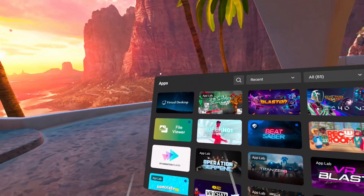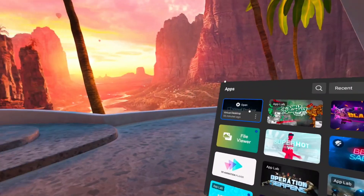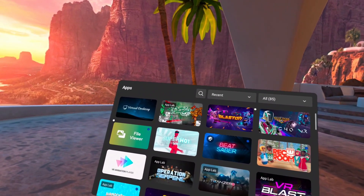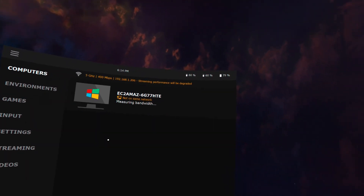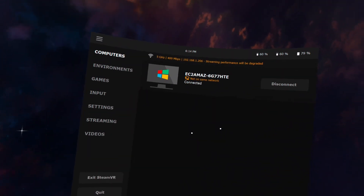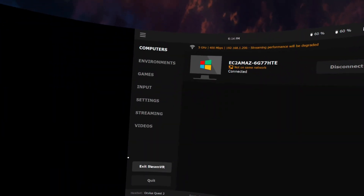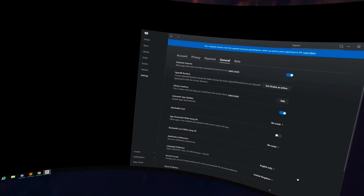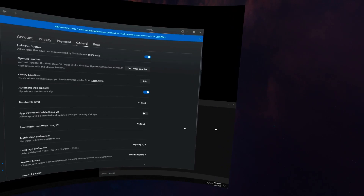I've got a ROM PC now, because Plutosphere is actually having a free weekend, so you can sign up on their Pluto API thing and create an account. For the weekend you'll be able to have Plutosphere. Once you have your ROM and you've been added, you want to download the Oculus software and Virtual Desktop, then download it afterwards.